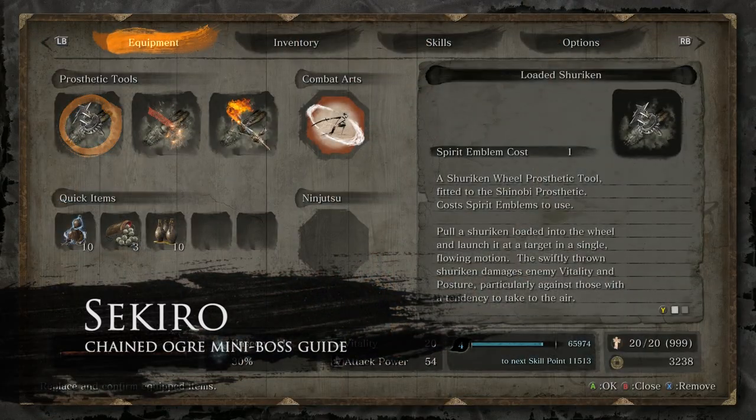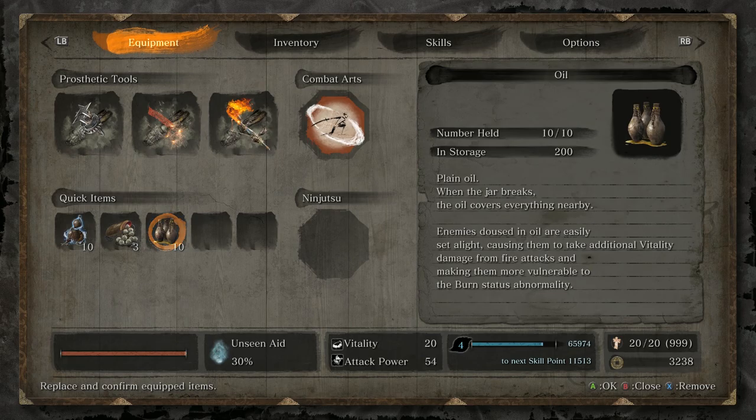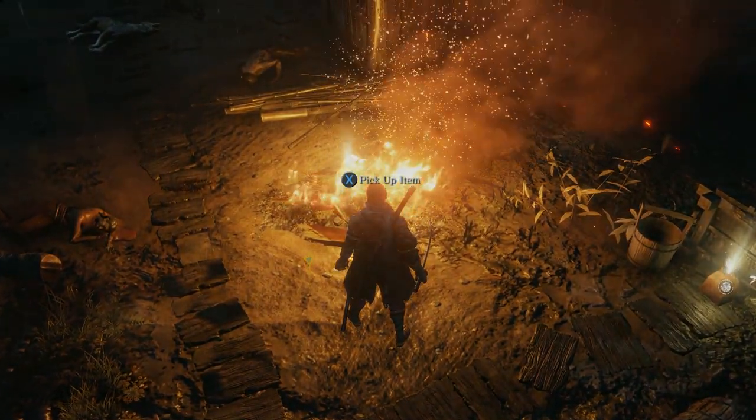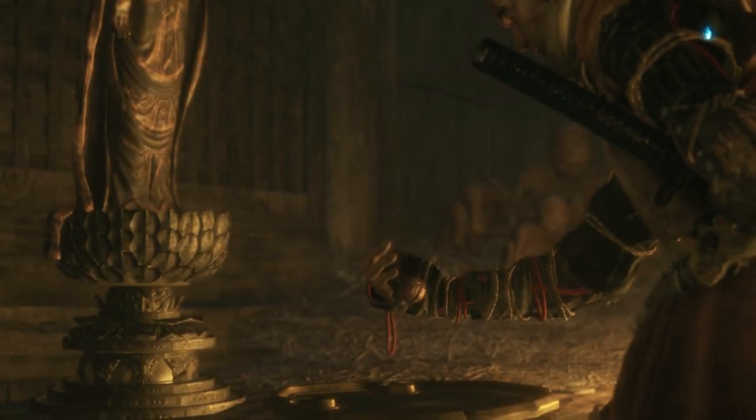Before you get started, ensure that the Flame Vent Prosthetic Tool is equipped and active, and that you have oil in your quick item bar. The Flame Vent can be found in the Hiratha Estate, which can be accessed by praying at the kind-faced Buddha after receiving the Young Lord's Bell Charm item.